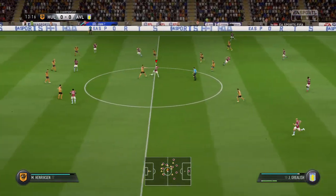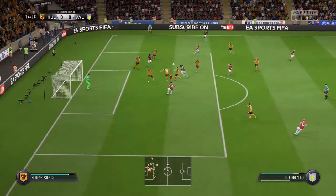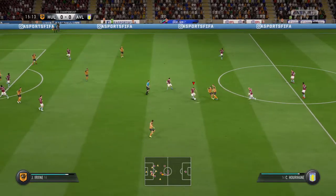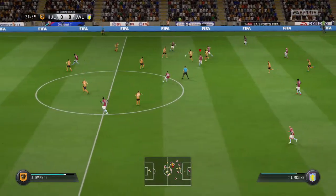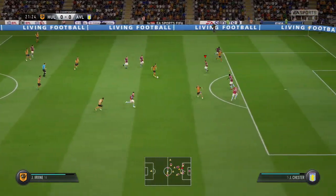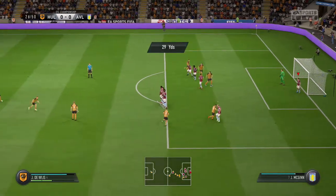Into the centre of the park and Grealish on the ball again, prods it out to the right and we're out down on the wing again. Cuts back, crosses the ball in and it's cleared away by Hull again. A bit scrappy in the middle of the field there. Keeper's rolled it out to the right - it's been intercepted by Hull. Shot away and it was a bit of a drift, didn't really trouble the keeper. Hull with a free kick about 30 yards out.